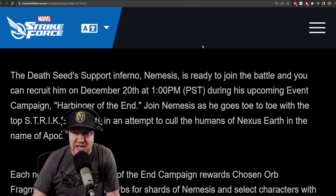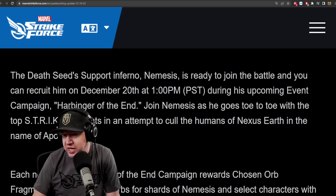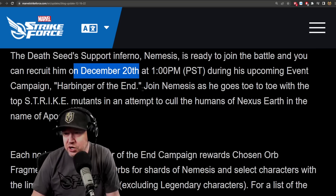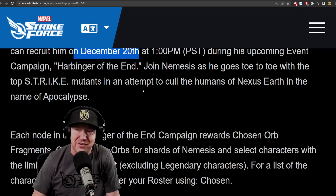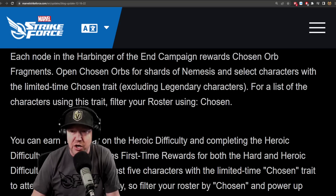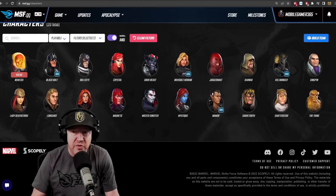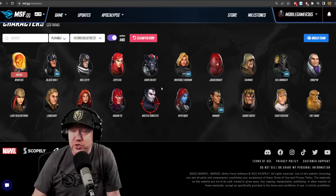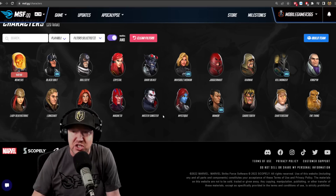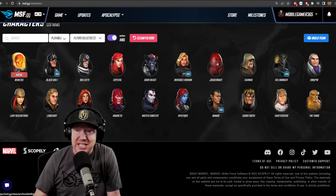Harbinger of the End is going to be the Death Seed event campaign, and there's some controversy around Omega Red. Death Seed support Inferno Nemesis is ready to join the battle — you can recruit him on December 20th. Each node awards Chosen orb fragments for shards of Nemesis and select characters with the limited time Chosen trait, excluding legendary characters — so the orb will not include Omega Red. Omega Red was on this list, then removed and Mr. Sinister was put in, but I just got word that Omega Red is being added back to the list.